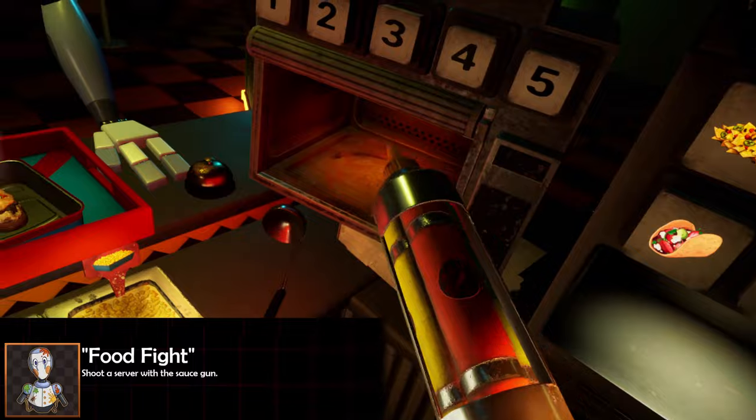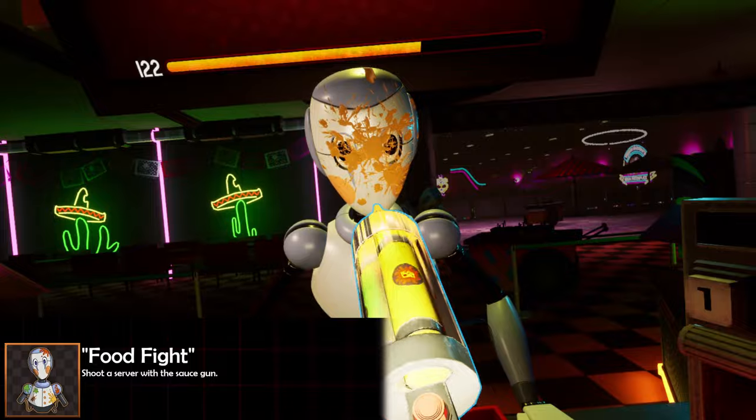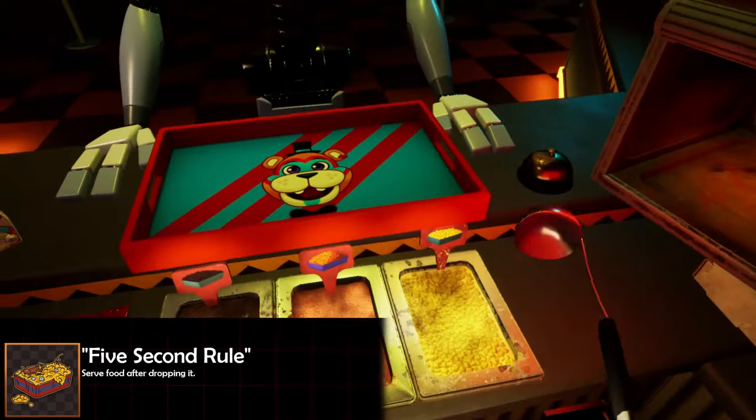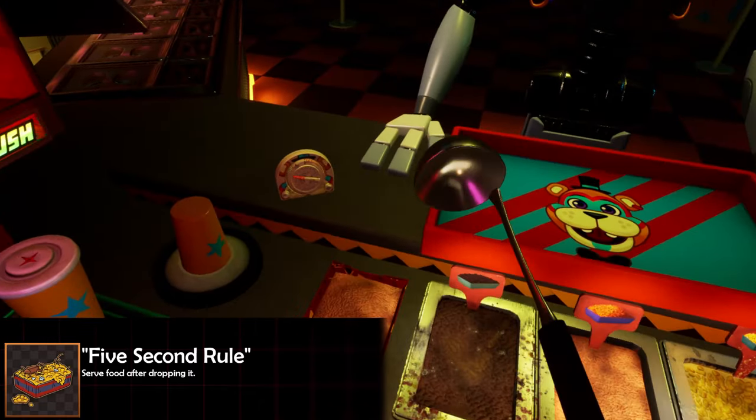Moving on to the food prep minigames: starting off in L Chips, take out your sauce gun and instead of shooting your ingredients onto the food, shoot it onto the faces of your customers. That's going to give you the 'Food Fight' achievement.